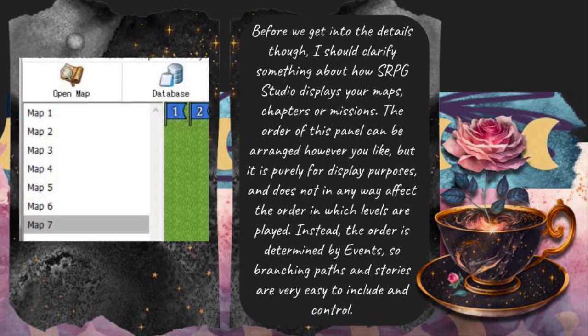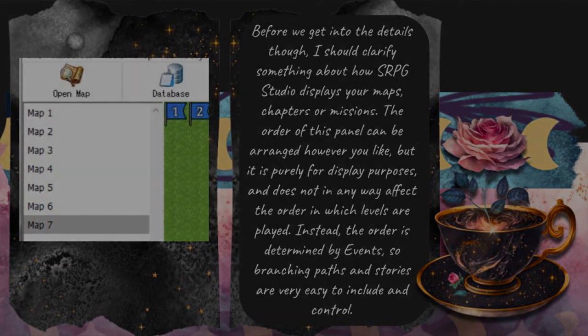Before we get into the details though, I should clarify something about how SRPG Studio displays your maps, chapters, or missions. The order of this panel can be arranged however you like, but it is purely for display purposes, and does not in any way affect the order in which levels are played. Instead, the order is determined by events, so branching paths and stories are very easy to include and control.